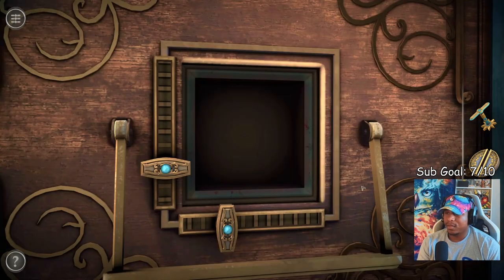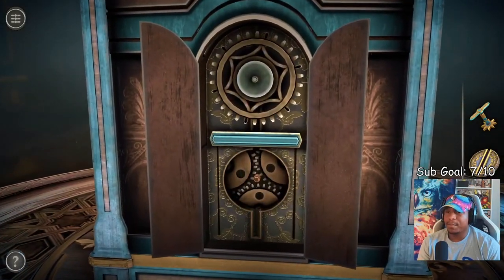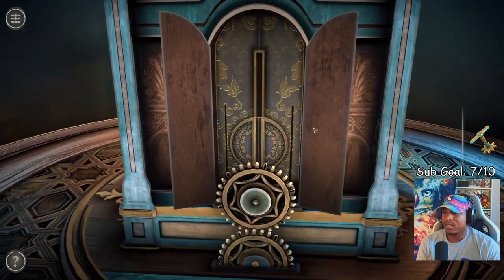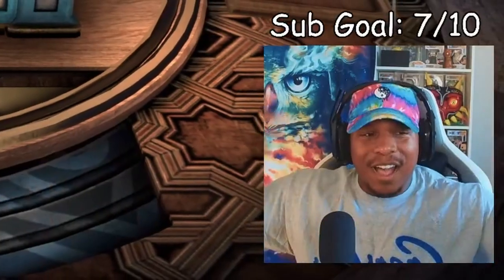All right, metal disc — metal disc should slot in here. A better slot here — there we go. All right, on to the next. I appreciate you.